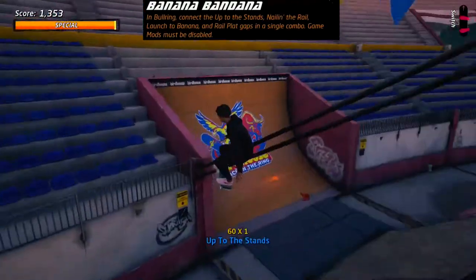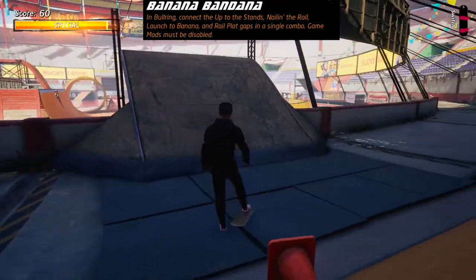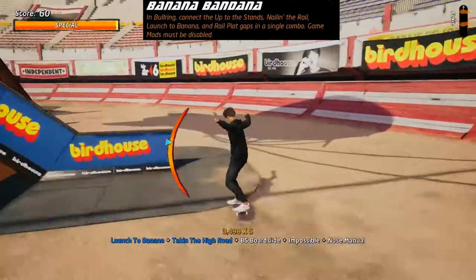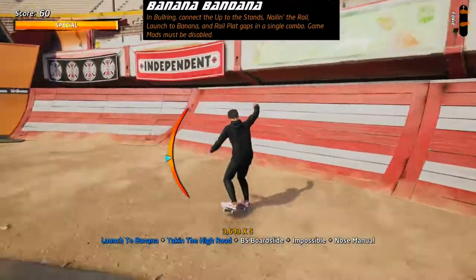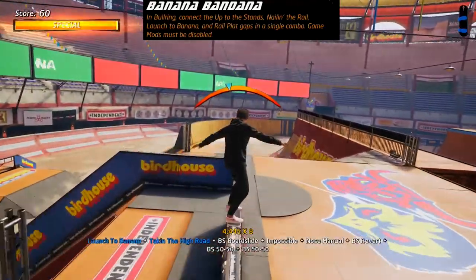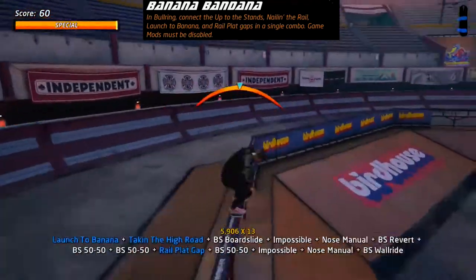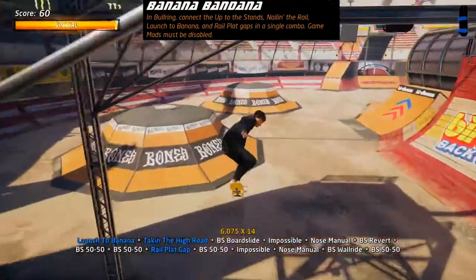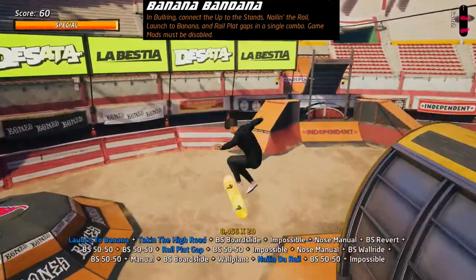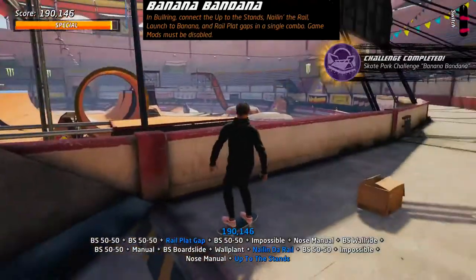Bullring is a difficult level. Get into the stands first, then jump off the ramp on the right and land on the banana box. Jump down into a manual, line up for a good revert off the ramp and grind up the rail. Re-grind to get extra speed to clear the gap at the top using the flat section. Manual around, grind the rail to keep speed up, turn around and grind the next rail, wall plant and slam down to get Nail in Derail, then use the ramp to get back up into the stands to finish the combo.